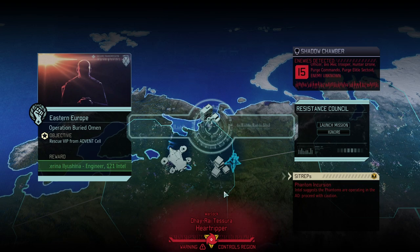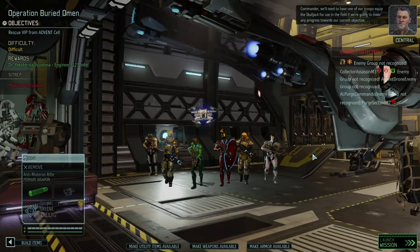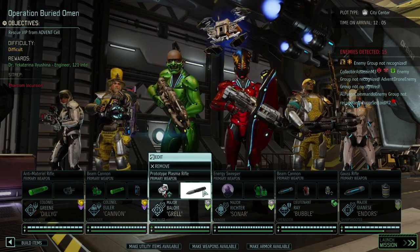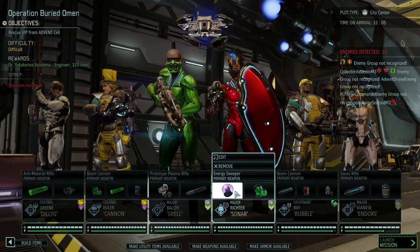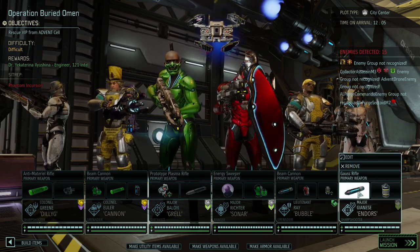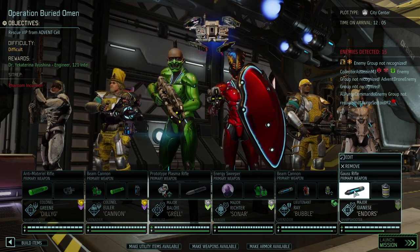It is one where we could win an engineer and a lot of intel, but it is also one where there are quite a few phantoms. So that means we've got to be careful with the mind control. I'm even considering giving the second mind shield over to Grell. We do have one revive and we do have a few blue screen rounds.